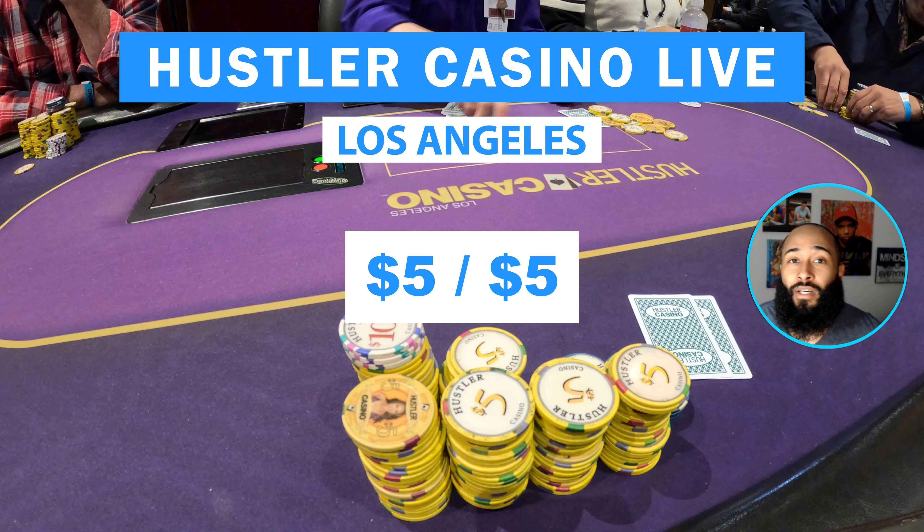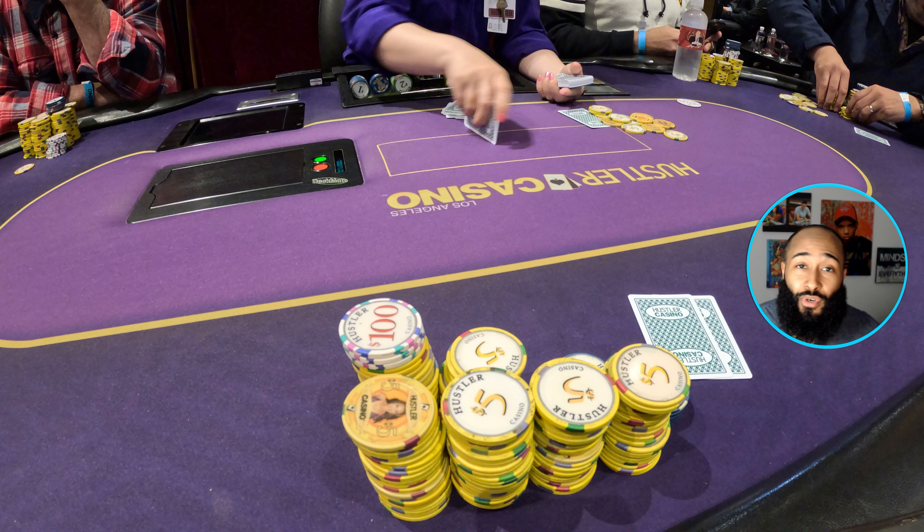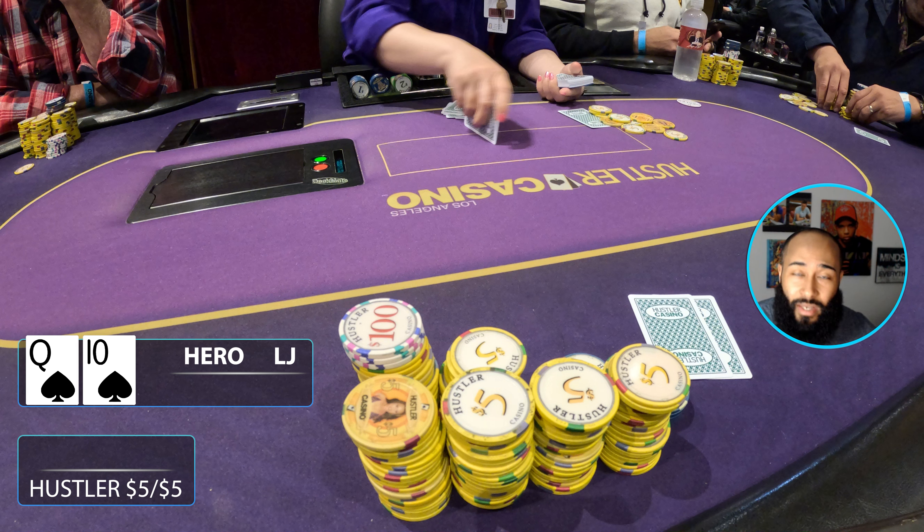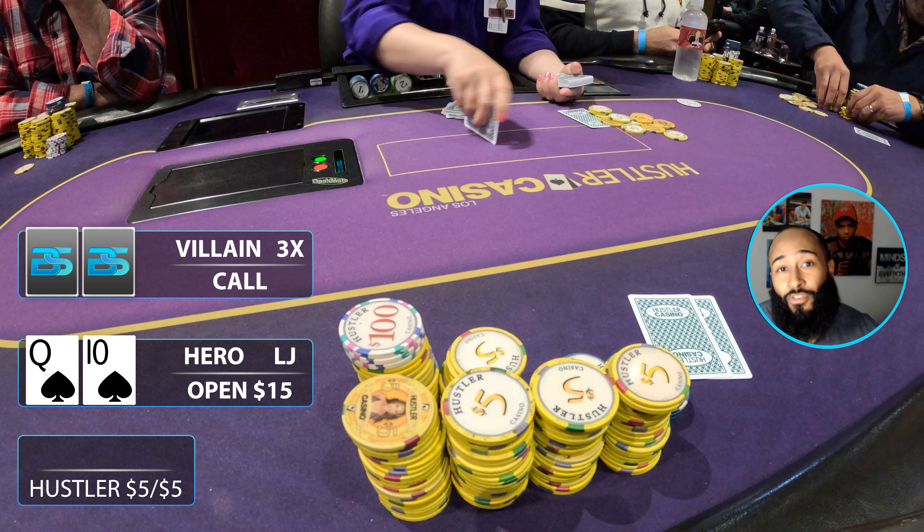Back at Hustler Casino Live for our last session, just going to be playing some 5/5. One of the first hands of the night I get dealt queen-ten suited in the low jack. It folds around to me and I open to $15. Looks like we're going to have a lot of callers — cutoff calls, small blind calls, big blind calls. Pretty much almost a family pot.